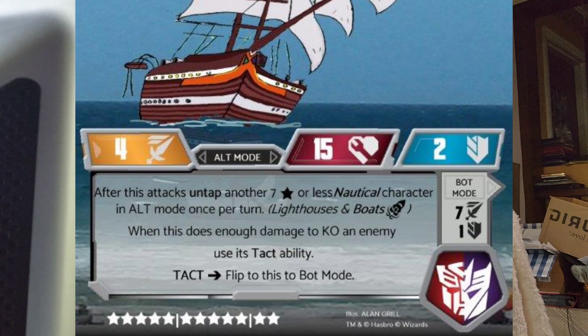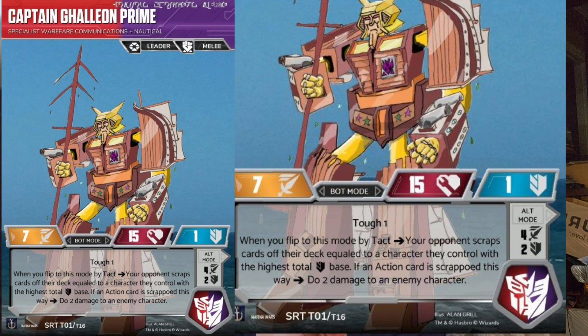When this does enough damage to KO an enemy, use its Tact ability. Hopefully your opponent doesn't have super strong characters, and you're able to knock one out — maybe they're using combiner characters and you knock out a 4 or 5 star character. Boom — you can flip this to bot mode. Tact is only going to happen on some of these characters, not all of them — maybe about a third. So let's flip him to bot mode: he's now a leader and melee, has Tough 1, his attack goes up to 7, and his defense comes down to 1.